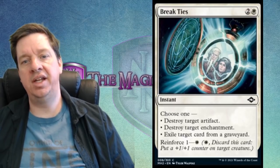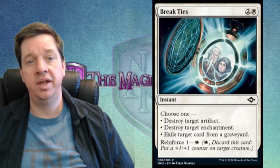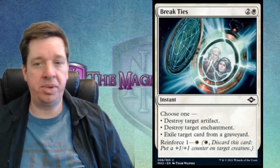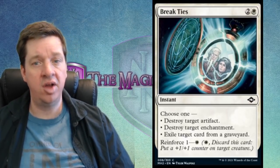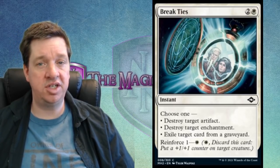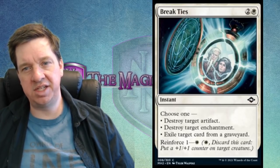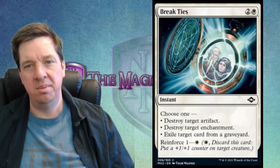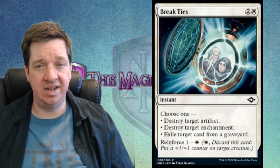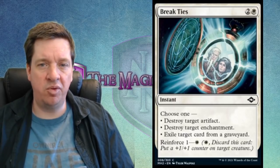Then we've got Break Ties — one white and two for an instant with three modes: destroy target artifact, destroy target enchantment, or exile target card from a graveyard. It also has reinforce 1, so you can pay one mana, discard the card, and put a +1/+1 counter on a target creature. It's a pretty versatile common. The artwork shows what looks like a stopwatch popped open with two lines of lightning crackling across it and breaking it apart.